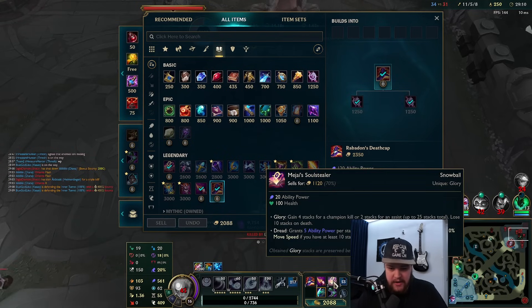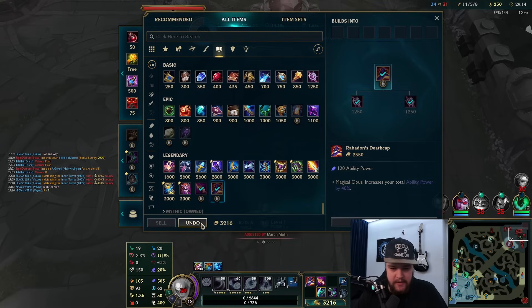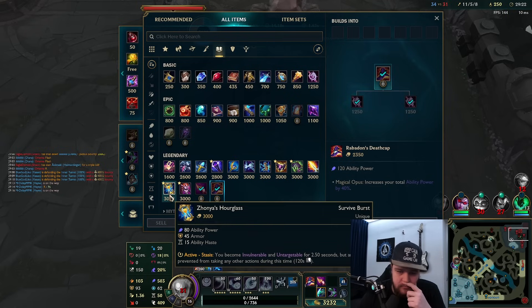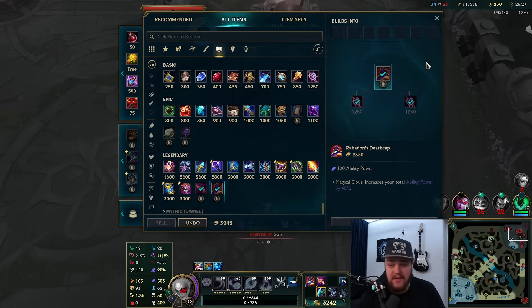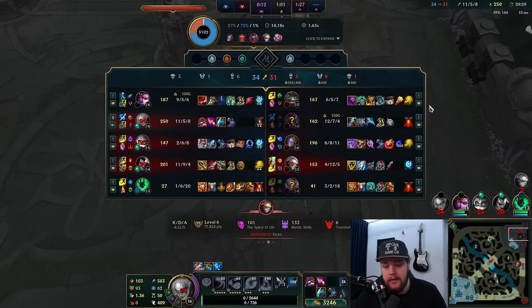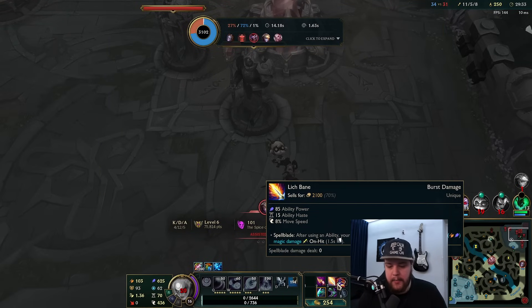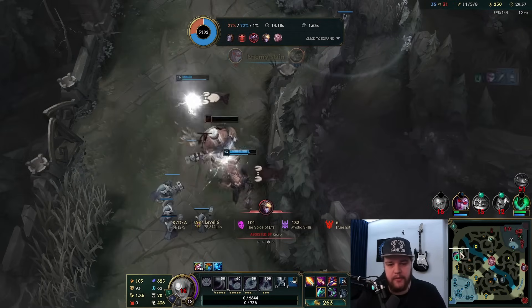My Magia is just being an absolutely useless item this game so I'm going to sell it here for a big item. I think I should go Zhonya's, but actually Lich Bane is better. I'm just going to go damage and bank on the fact that I can survive a teamfight well enough. Survivability overall is fine, and Lich Bane allows me to completely delete someone.